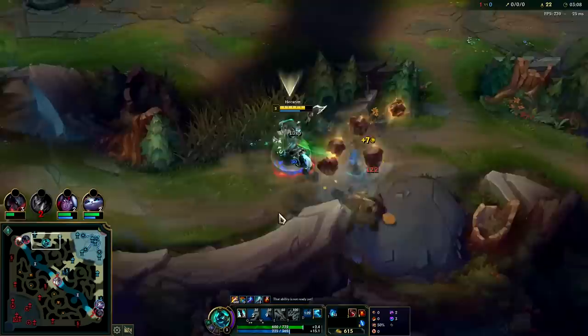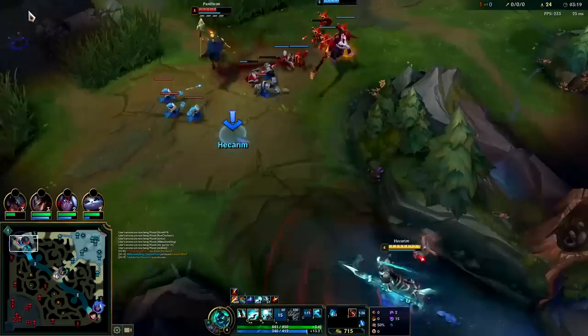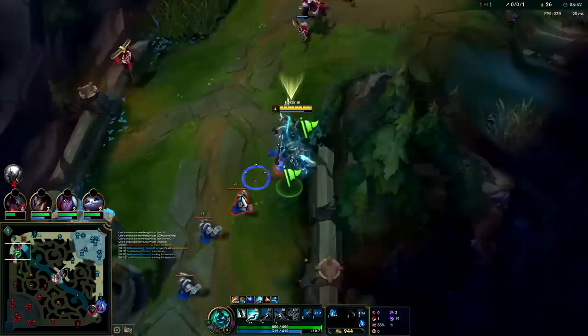If you don't have any Q stacks and you're going raw into a team fight with ghost and R, Hecarim's really not that good in that situation because you're missing your main source of damage. Try to have your Q fully stacked before you go into a fight — the same way Jax ideally wants his passive stacked before engaging. We finished the full clear at 3:12. Trying to get behind this guy and smack him with ghost to secure the kill.